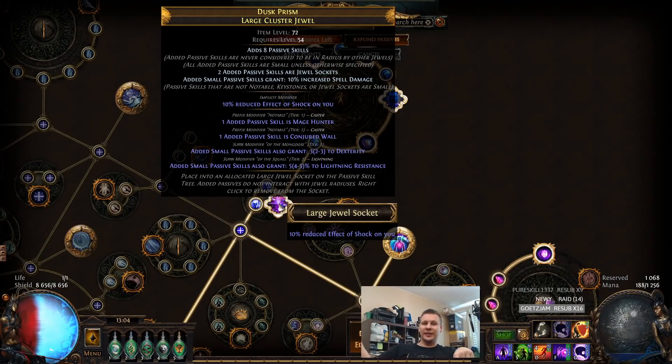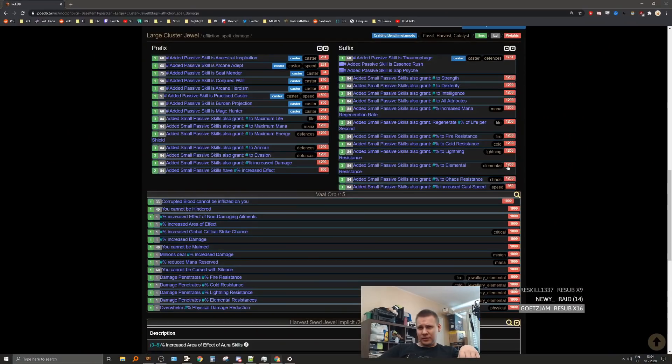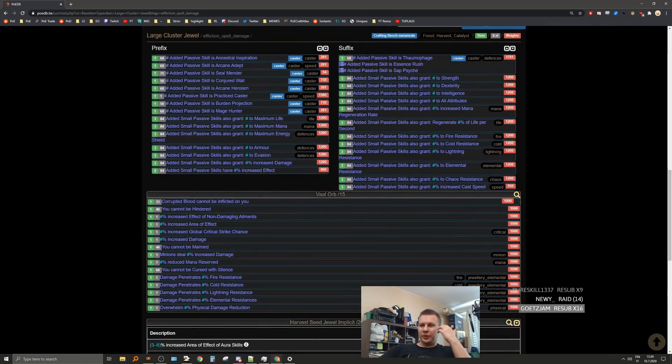Then I'll simply remove one of the resistances. So let's say we end up getting cold resist, so we'd have cold and lightning res. Then I'll simply remove the lightning resist, and then do a caster or defense augment, and it will guarantee one of these notables. And then the jewel is finished.